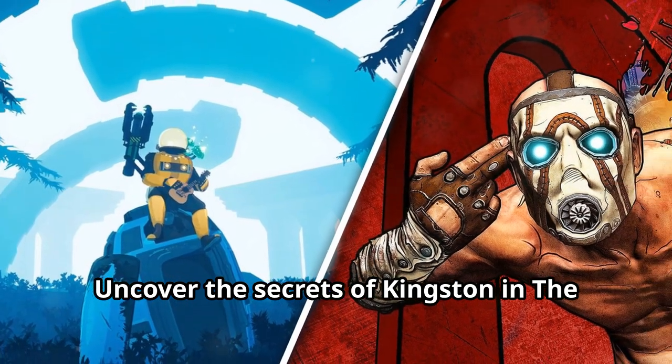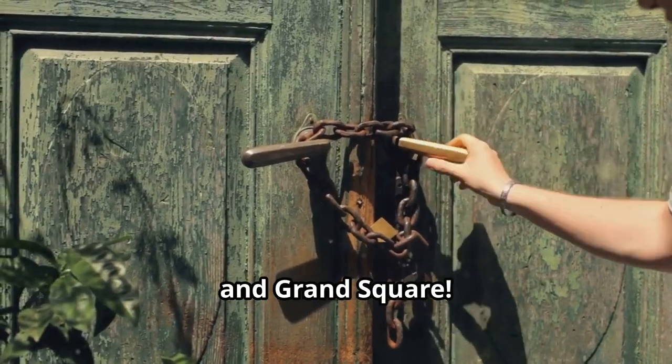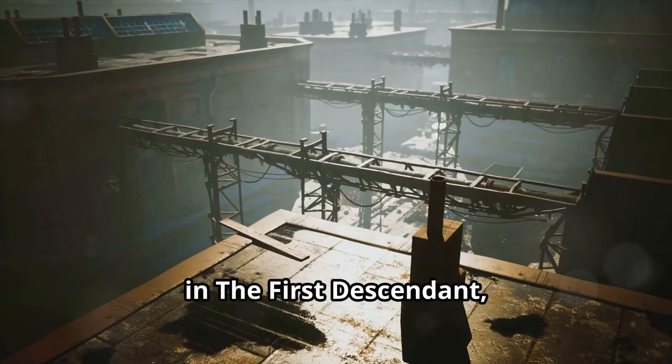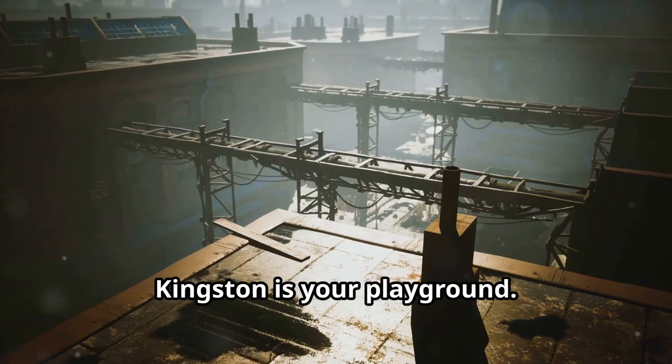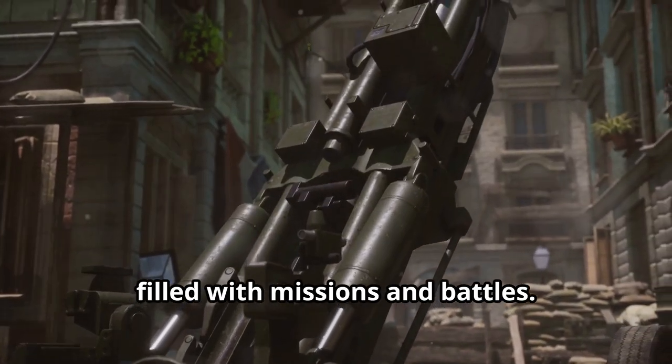Uncover the secrets of Kingston in the First Descendant. Here's how to unlock the Fallen Theater and Grand Square. In the First Descendant, Kingston is your playground — it's the first major area you'll explore, filled with missions and battles.